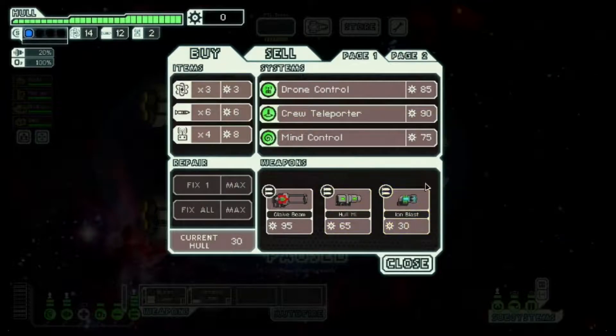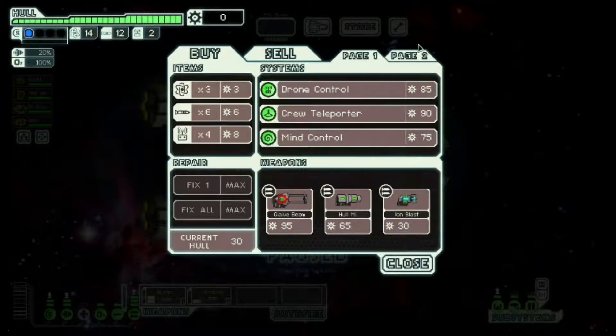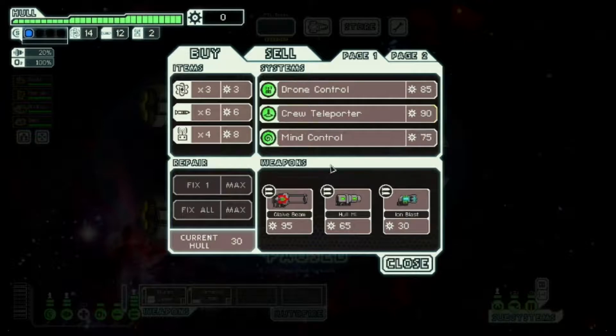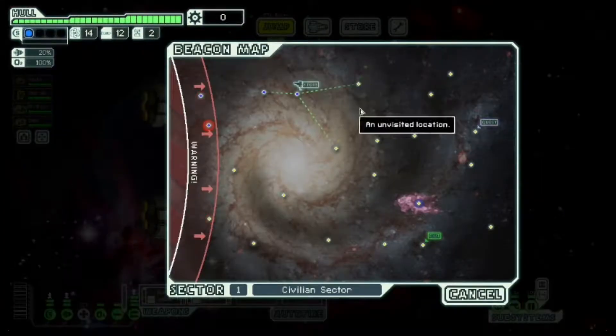Which is too bad, because if only I had a little more money, buying this Ion Blast 1 in a Sector 1 store would be fine — an excellent pickup in Sector 1: cheap, effective, helps you in Sector 2. But otherwise there's nothing to do here; I don't even have any money to buy fuel. So, three empty jumps at the start — well, one of them wasn't empty technically, but you get the idea.